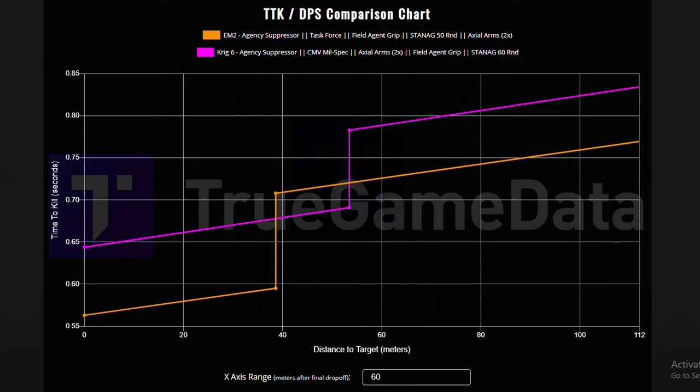In conclusion, the EM2 has better bullet velocity than the Krig and a faster time to kill at long range, so the EM2 is better at long range as long as you can hit your shots. That being said, the Krig is more accurate, has less recoil, and a faster fire rate, making it more forgiving. It also has faster movement speed and faster ADS speed, so it's snappier with better mobility. Both weapons have advantages in different ways, so you should now have a better idea of how to use them. Leave a like, subscribe, thanks for watching.